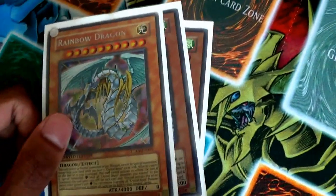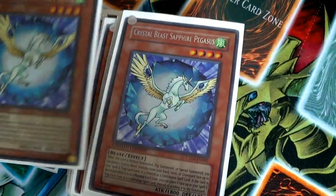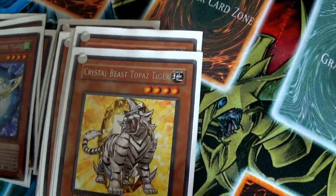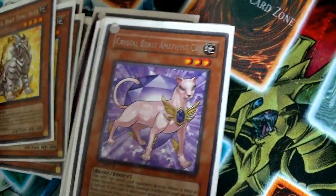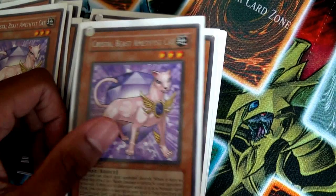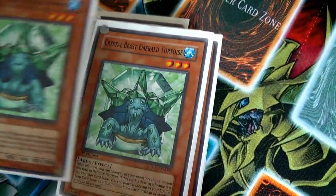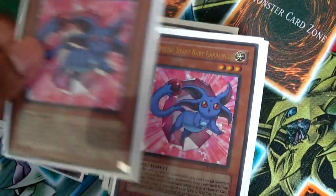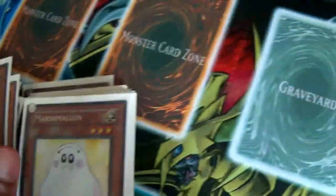For the monsters, we got a Rainbow Dragon, three Secret Pegasuses, three Topaz Tigers, two Apophis Cats, two Eagles, two Tortoises, two Mammoths, two Hobby League Ruby Carbuncle.